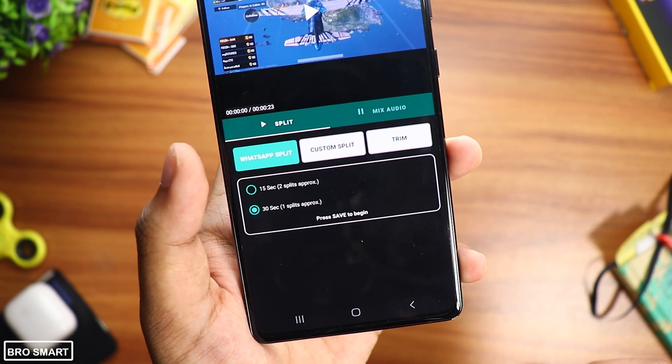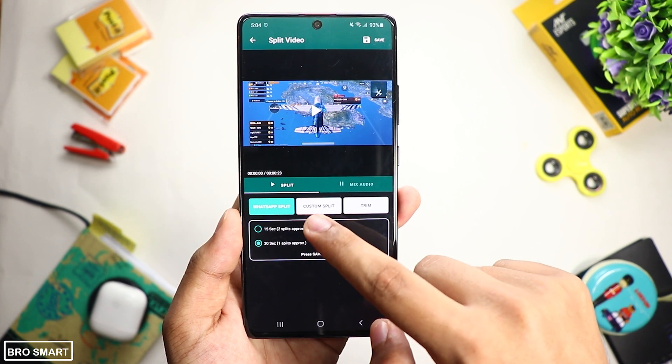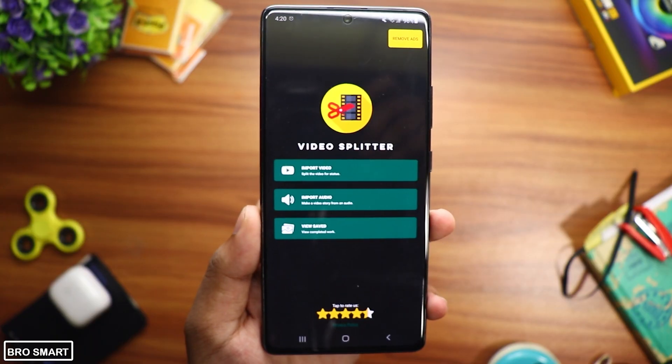Now it is easier than ever — just split the video into 30 or 15 second clips and then upload them on WhatsApp. The videos will be synced and it saves a lot of time. What do you think about this application? Do comment below, I would love to know.